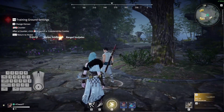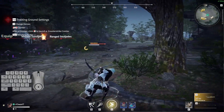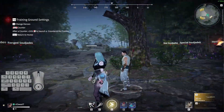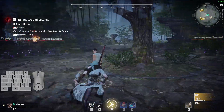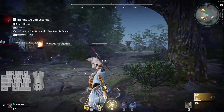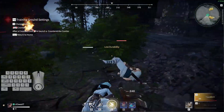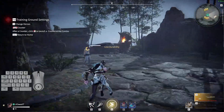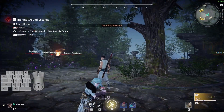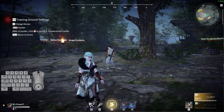The only other hit confirm option with the dagger is off of the vertical focus strike. The timing for this is very specific but it is possible. I normally do it right before the second hit is about to land — that's what allows me to get this pretty consistently. You'll know you did it right if they actually get juggled from it, which means they can't get out of it. So those are your only two hit confirms with the dagger.